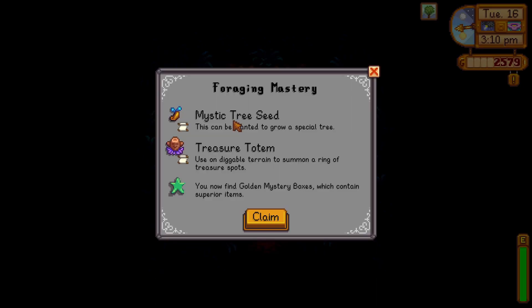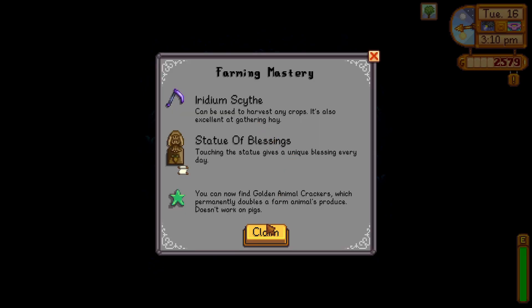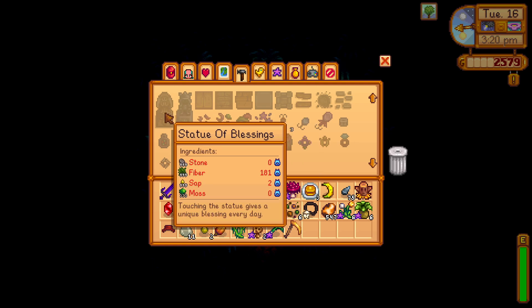If you claim Farming Mastery, you will unlock the recipe for the Statue of Blessings, and that will allow you to craft it. It's very expensive though — it costs 999 stone fiber sap and 300 moss.